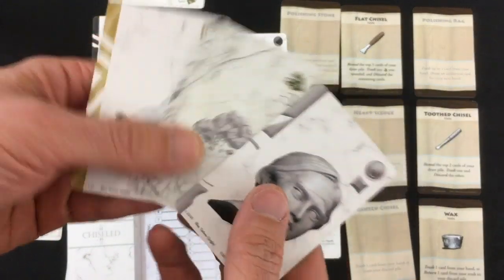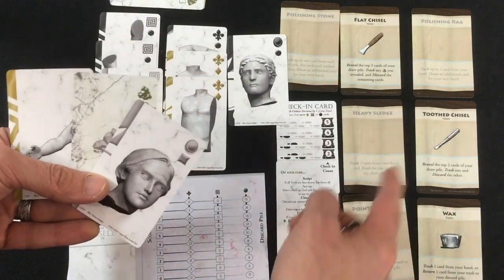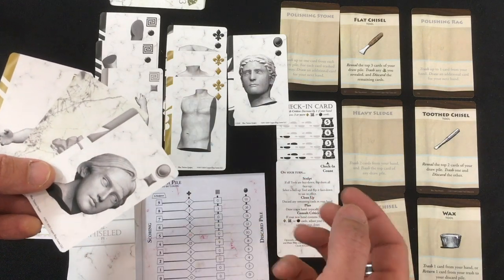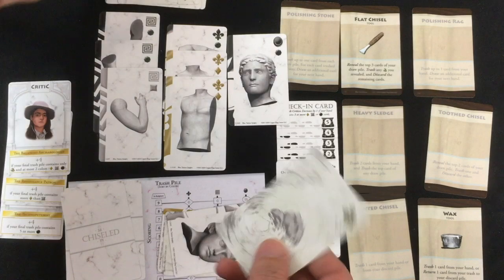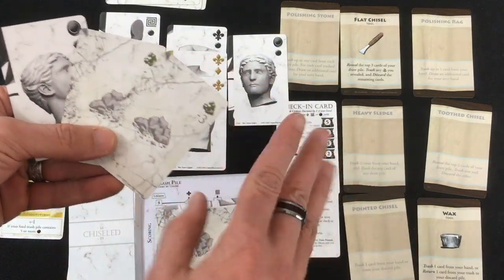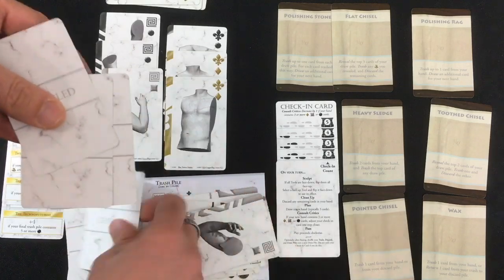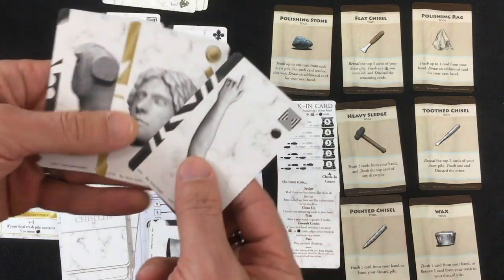I got three cards after shuffling my deck. I'm not in a hurry to get rid of any of those — well, actually the arm is pretty good. But I don't have any way to trash anything from my hand. The tooth chisel will draw the top two cards and trash one of them; the flat chisel draws the top three and trashes any rubble. Let's try the tooth chisel first — I'll draw two cards and trash one of them. That probably means I'm more likely to draw three of a kind in my next hand, but no, I'm fine. I'm not in a hurry to trash any of these, so let's use the wax to get the head back since it hurt to lose that. Finally I have to use the flat chisel — I reveal the top three cards and trash any rubble in there; there was one. Discard the others. All options are back.